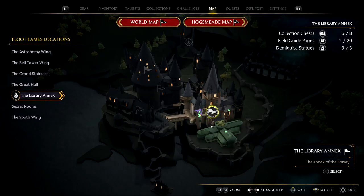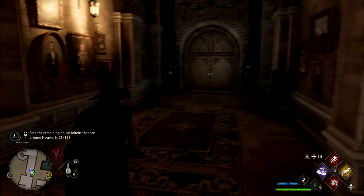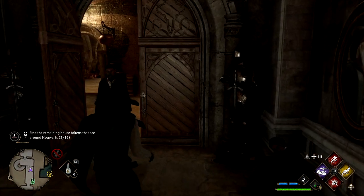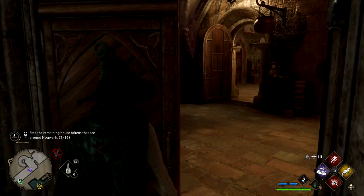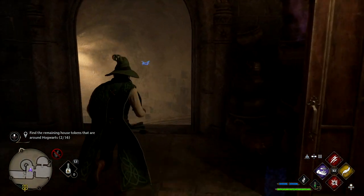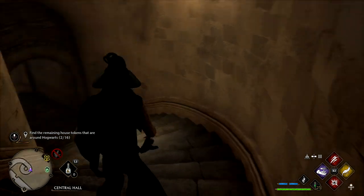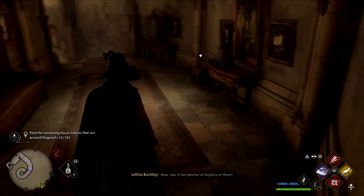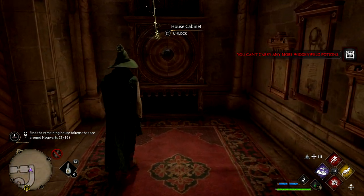This next one's kind of easy. Just make your way to the Library Annex and then the Potions Classroom. From here, we're going to turn towards the double door and head on through. You can see with Revelio it's just going to be on the other side — it sets off almost as soon as we walk through the door. It's going to head on down the stairs. There it is — nice and easy.